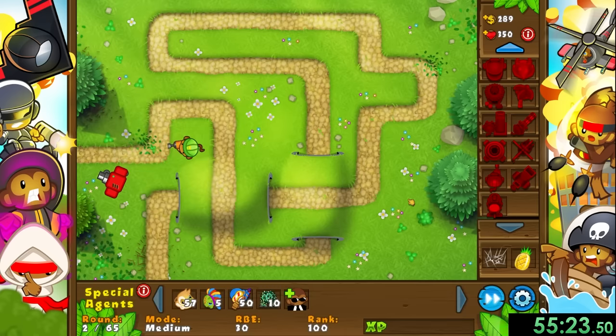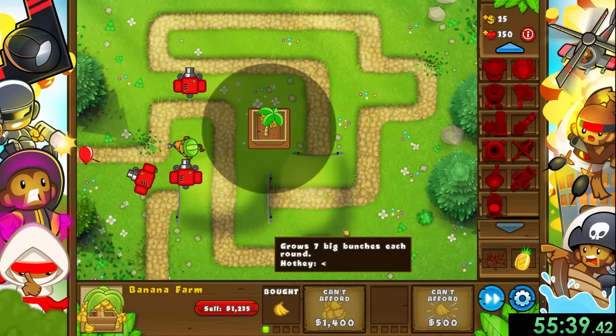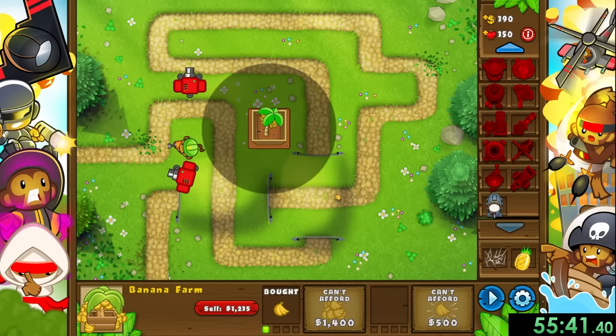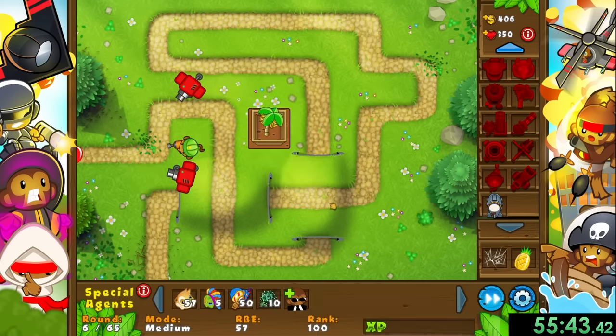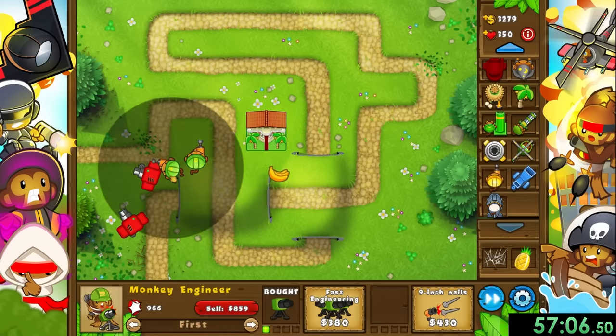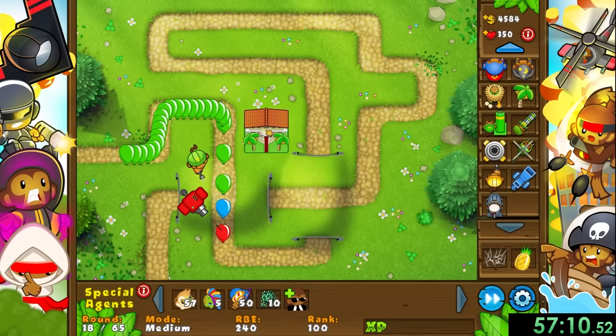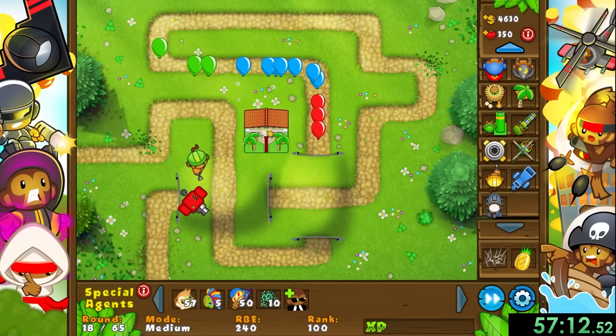Then right before they reach their 10 round limit, I can sell them, making back most of the money I spent, and rebuy them. We'll start with an engineer right away, and at round five also place a banana farm since this mission especially needs money - these will be our two main towers for a while. When replacing the engineer, I want to place a new one and then delete the old one, hopefully giving it enough time to spawn some turrets. It's scary since we really don't want to lose any money by missing the sell window.